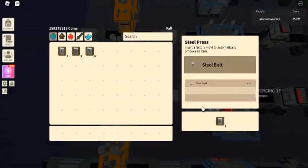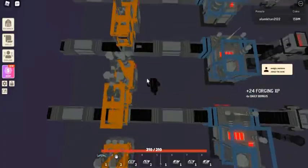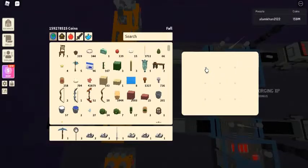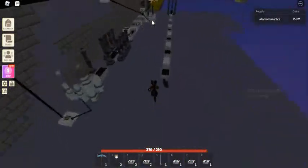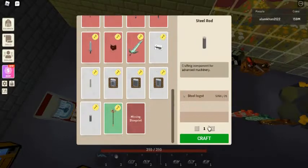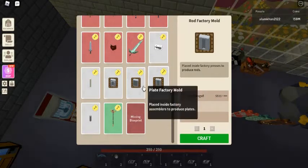Usage of steel ingot: the steel ingot can be used to craft various items such as steel rod, bolt factory mold, rod factory mold, plate factory mold, and electrical workbench. Steel ingots can also be turned into steel bolts, rods, and plates through the steel press. The steel press must be inserted with the respective mold in order to process the steel ingot.